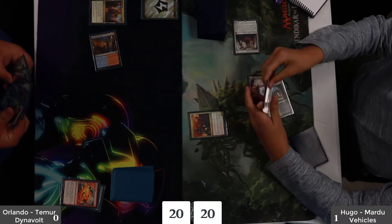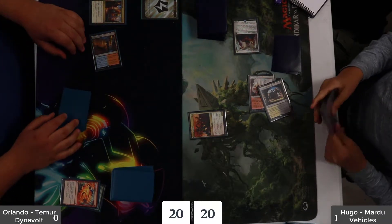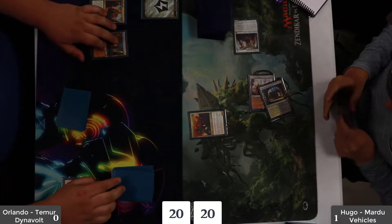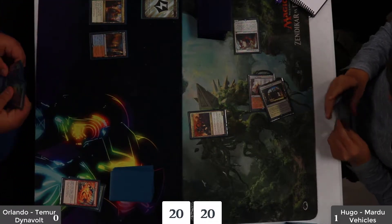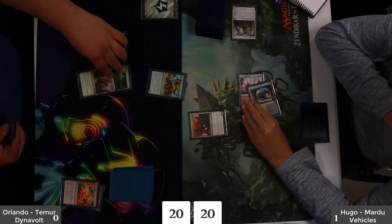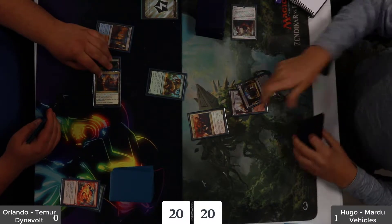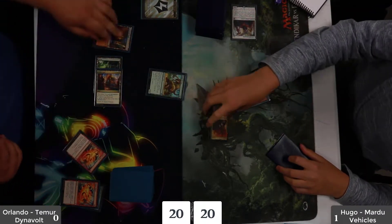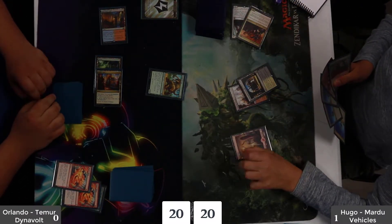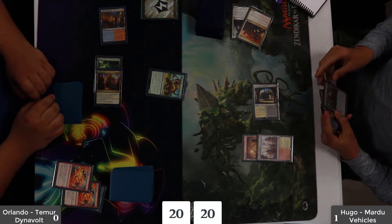Hugo's got one-drop into two-drop — turn one Aether Hub using the energy to play the Attune, finding a Forest, but then not getting that energy. Hugo did not give Orlando the trigger, which I wouldn't have either at this point. Hugo's doing exactly what he wants: one-drop into two-drop. Orlando has double Magma Spray to say something about that. If you're going to miss a trigger, you'd rather have the backup of a double removal spell, which he was able to have right here.